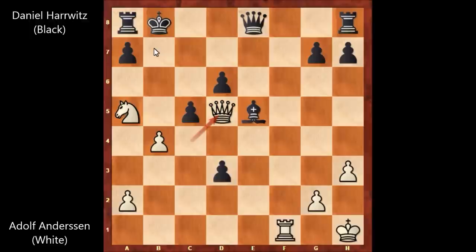What is the threat? The threat is checkmate — queen to b7 — and there is no sensible defense. Black resigned. Daniel Harrwitz resigned after queen to d5.